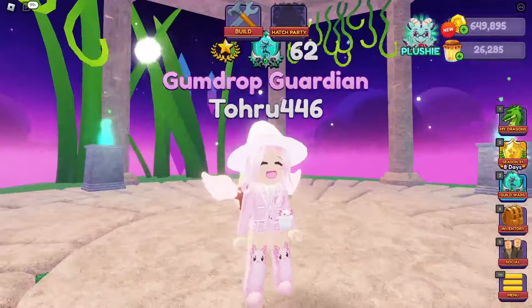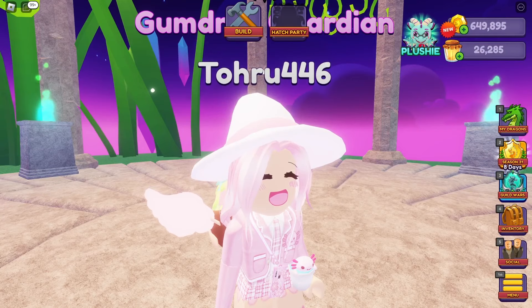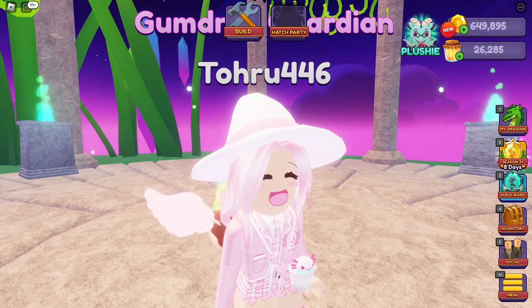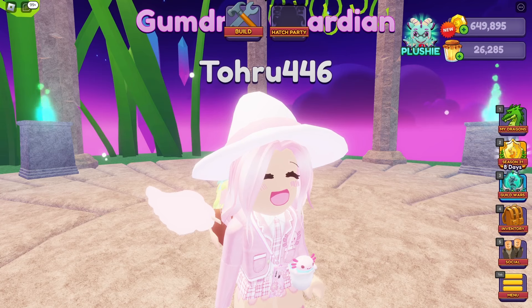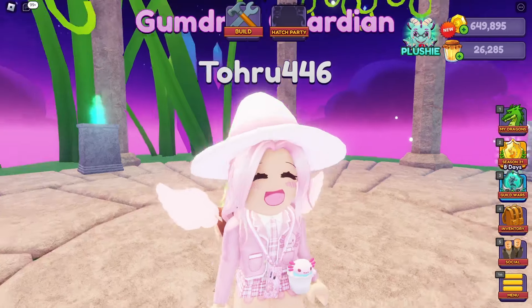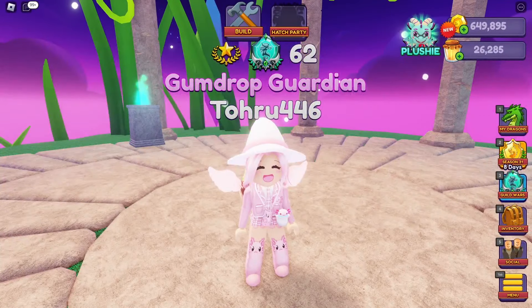Another thing: if you hatch a dragon naturally, there is a chance that it will hatch with 0, 1, or 2 positive traits. I don't think they can get negative traits. By hatching, I mean hatched out of an egg or obtained off of the season pass or something — any dragon obtained the natural way has a chance of getting 0, 1, or 2 positive traits, which is nice.